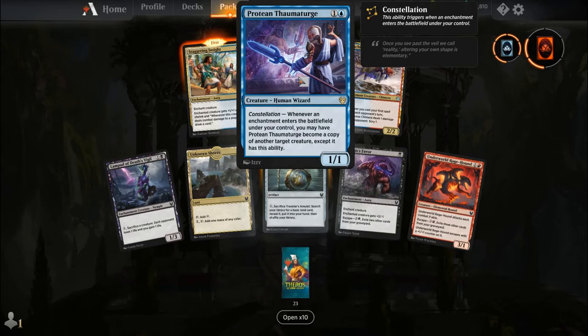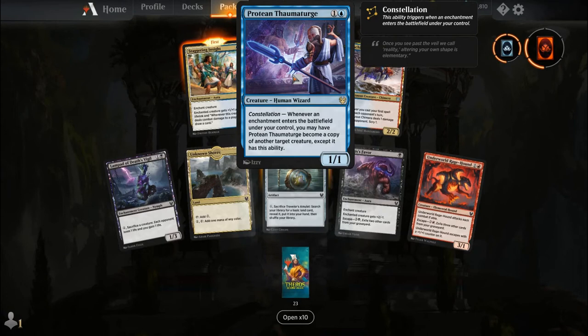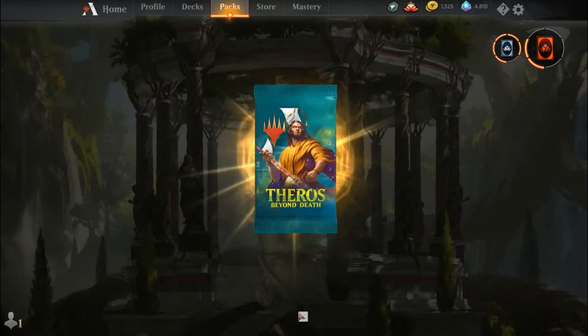Whenever an enchantment enters the battlefield under your control, you may have Protean Thaumaturge become a copy of another target creature, except it retains this ability. It's a clone that can clone anything but only when enchantments come around. The key thing is it doesn't revert back to its base form ever — it will keep the form of whatever creature you decide to clone until you decide to activate it again.